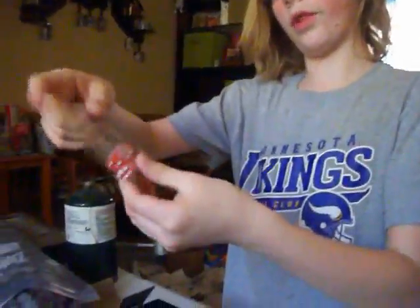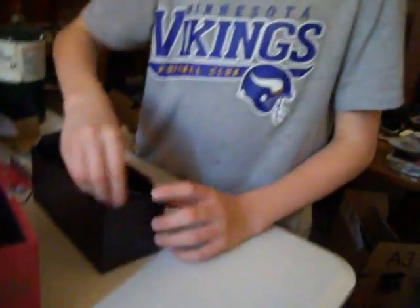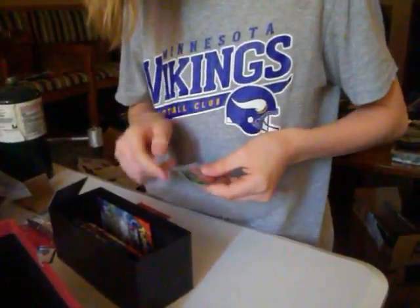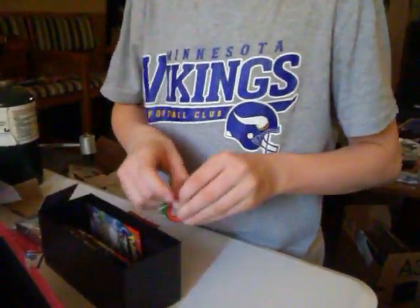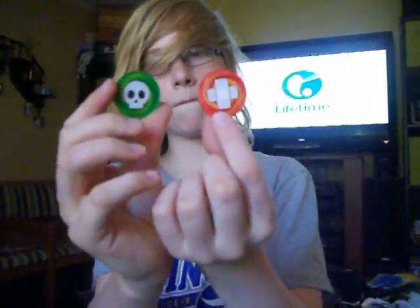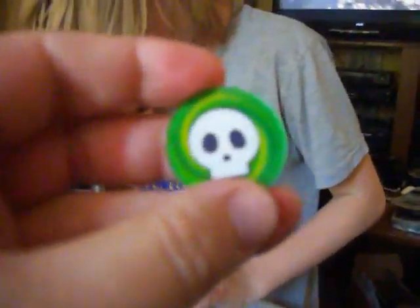Put that back in the pack. Next up are the dice for the actual TCG. It comes with a clear one for damage counters. And there's a red one. Then we got the poison damage counter and a burn mark damage counter — Band-Aid and skull. Poison and burn. Little plastic discs.